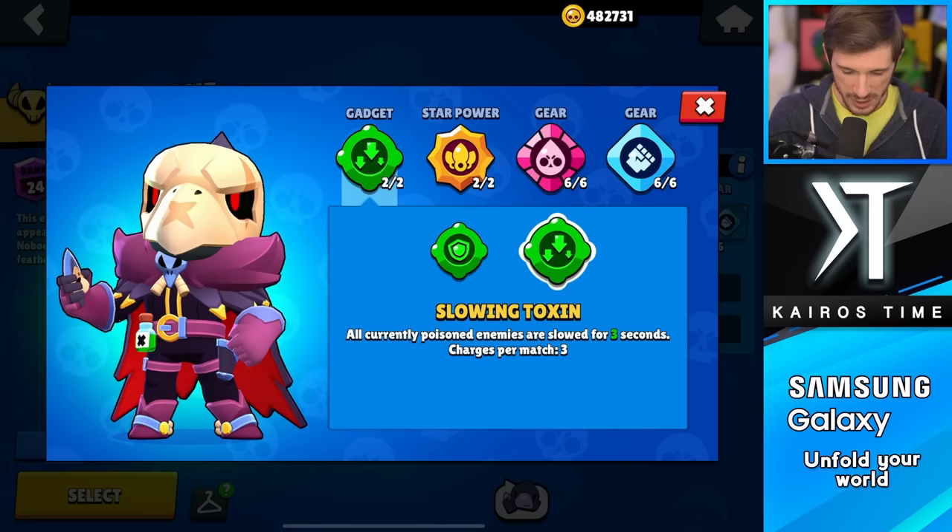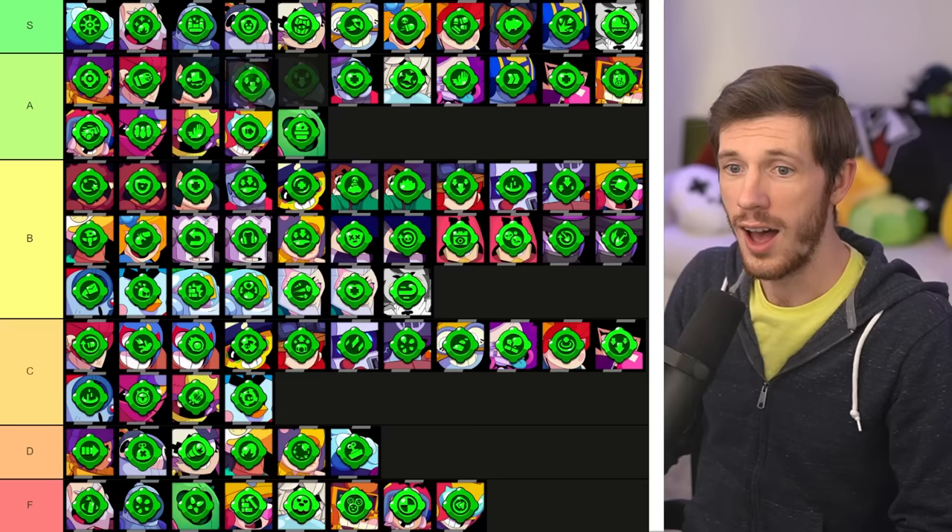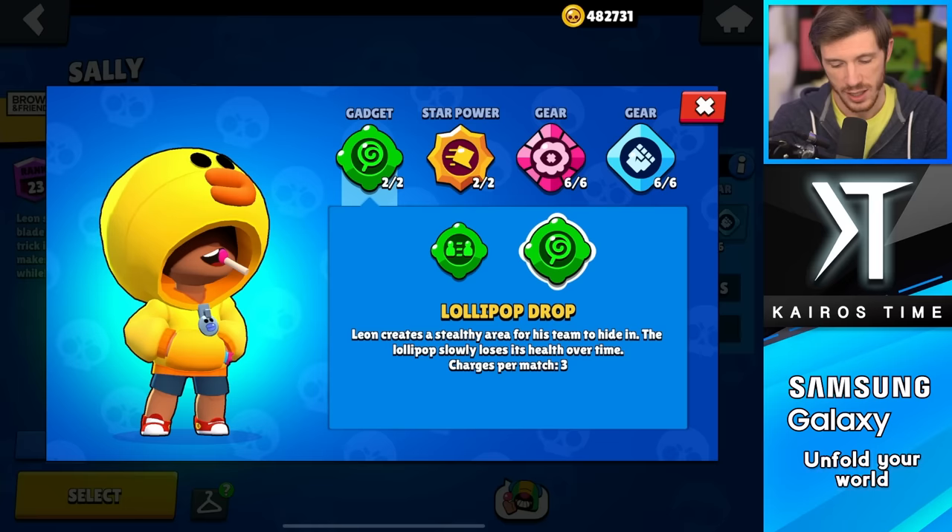Next we have Crow, and I really like his Defense Booster gadget — it's fantastic in Solo Showdown. However, Slowing Toxin is just so good because you can slow as many targets as are poisoned. It used to be the best gadget in the game, and it's still an S tier gadget even after being nerfed. Whereas Defense Booster is good in the B tier.